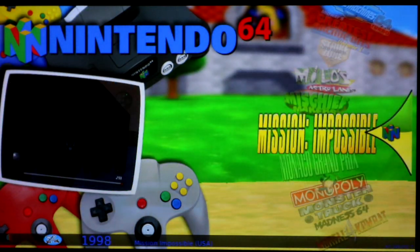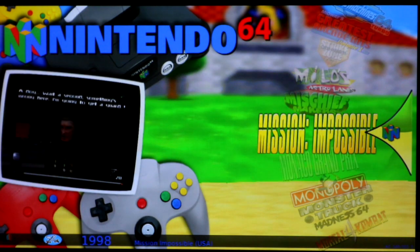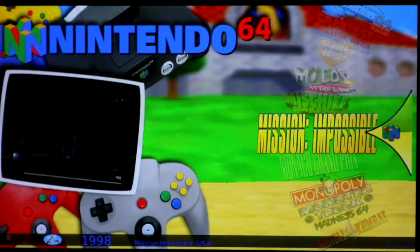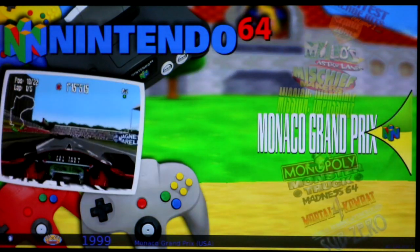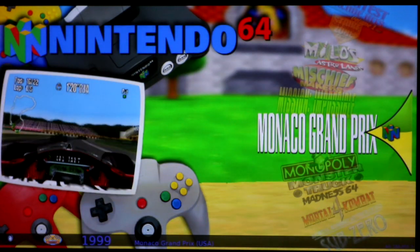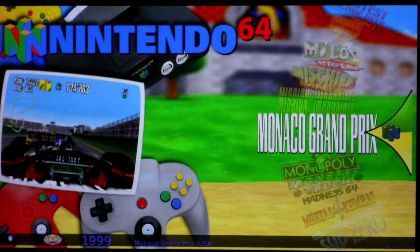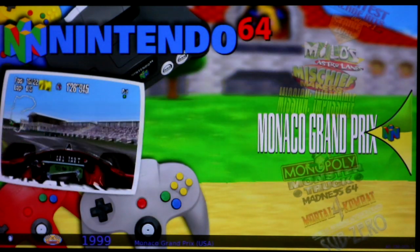Mischief Makers: runs good. Mission Impossible is way laggy — I would give it a red or a yellow. Monaco Grand Prix: the menus are all messed up and you can't really see what you're doing, but it is playable, so for that reason I gave it a green.